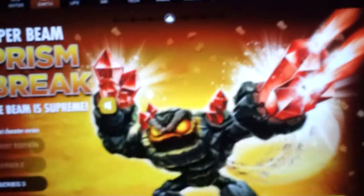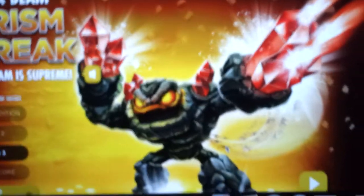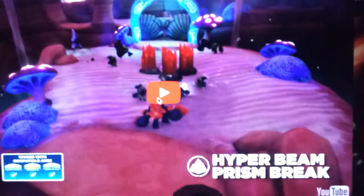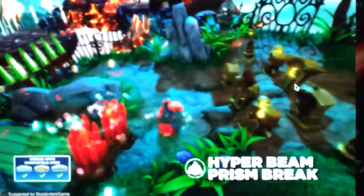Now let's go to Hyper Beam Series 3 Prison Break. Look at him — he's red now! Oh my god, he's red now. This guy's coming out of Wave 3. Yeah, he looks so much better when he's red. He's so much better and so much stronger and so much cooler.